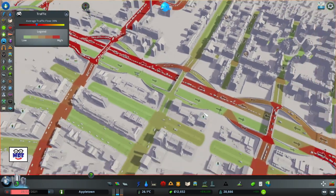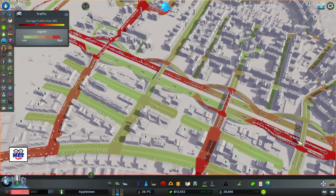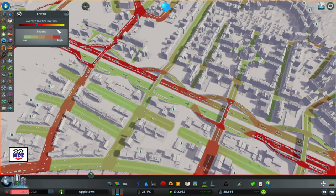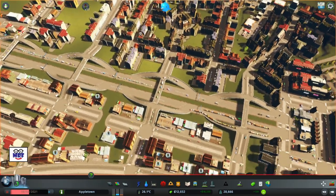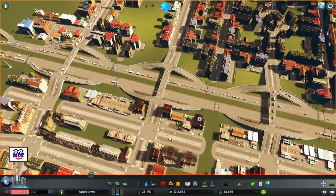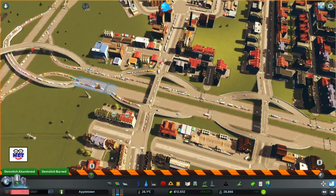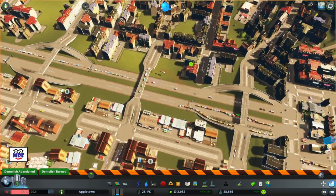We've got a lot of back-to-back-to-back interchanges, which is not going to work. So what I'm going to do is take out that one there and that one there and see if that helps. Our traffic flow is at 39%. Let's do some bulldozing. I'm going to keep the game on pause while I do this work. This is too close to that interchange, so I'm going to get rid of it — now it's just an overpass.